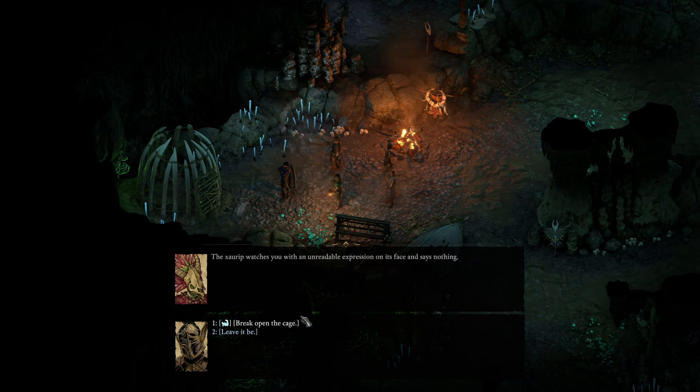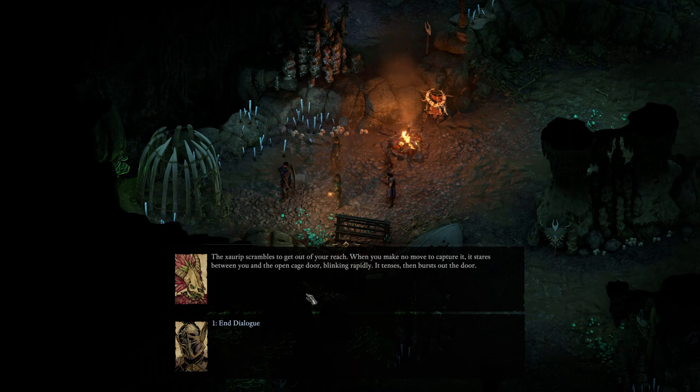What happened to you? The Zorup watches you with an unreadable expression on its face, and says nothing. Break open the cage. You tear the bars clear out of their frame. The Zorup scrambles to get out of your reach. When you make no move to capture it, it stares between you and the open cage door, blinking rapidly. It tenses, then bursts out the door.